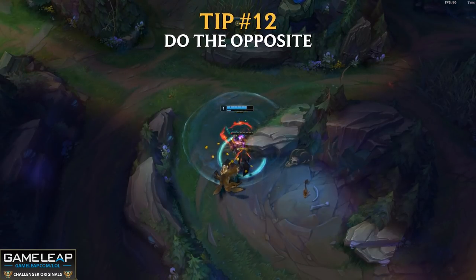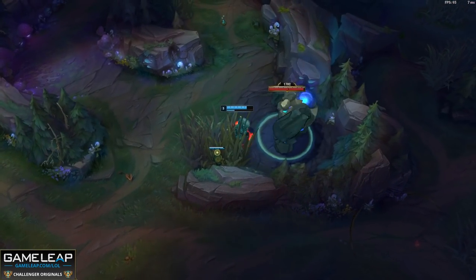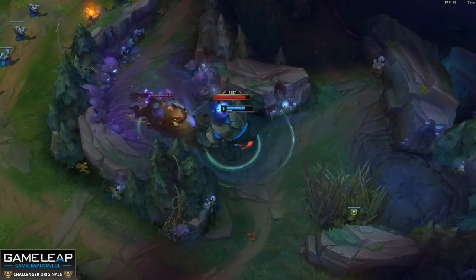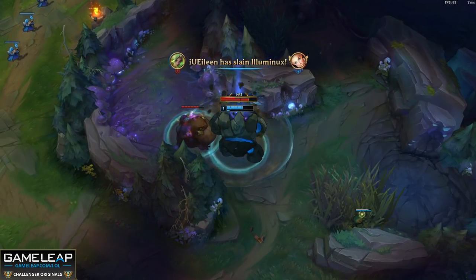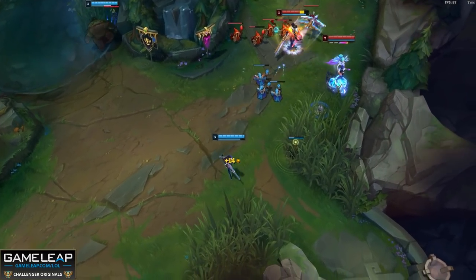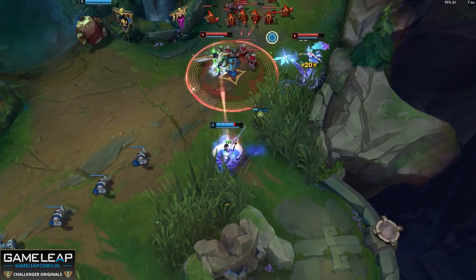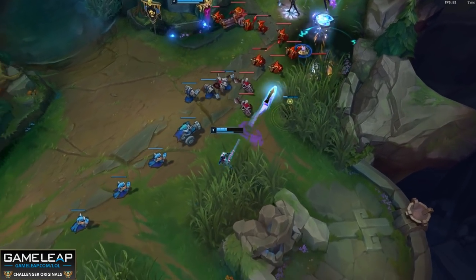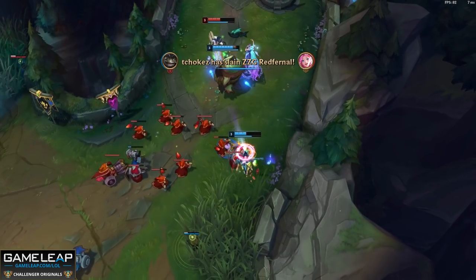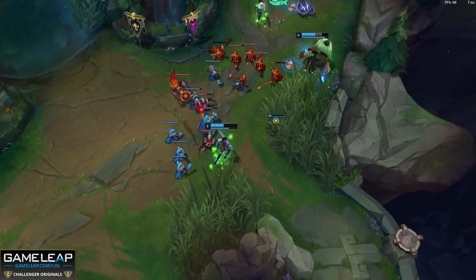Tip number 12: ask what does the enemy team not want you to do — because that's what you do. For example, playing Nunu in the jungle, the enemy jungler playing Graves or Kindred does not want you to invade or put pressure on them. They want a free time scaling into the game, so you invade them. Against a Caitlyn in bot lane, the Caitlyn does not want you pushing the first wave because you'll get pushed in and be susceptible to her poke — so if you're Caitlyn, that's exactly what you do.